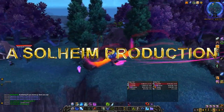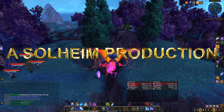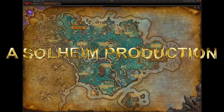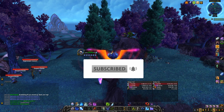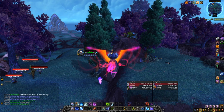Hello and welcome back to another Shadowlands Goldmaking video! Today we are talking about some items you can farm in the open world and sell on the Auction House. These are items you can obtain from rare mobs in the open world, so some of these might be better suited for a quick daily check-in instead of actually farming them, since some of the rares could take hours to actually respawn.